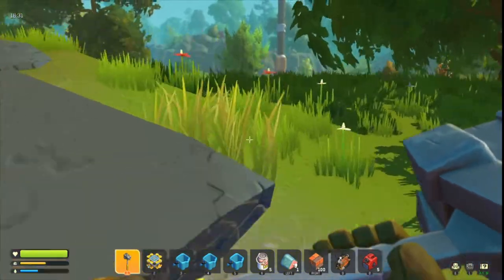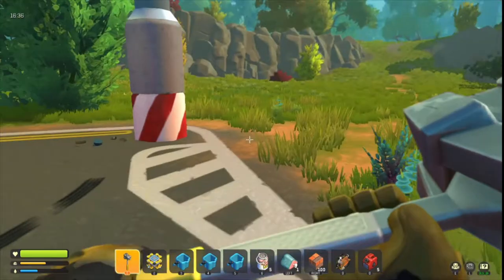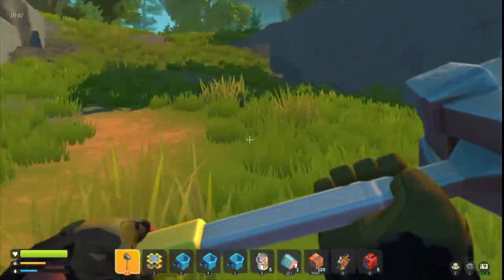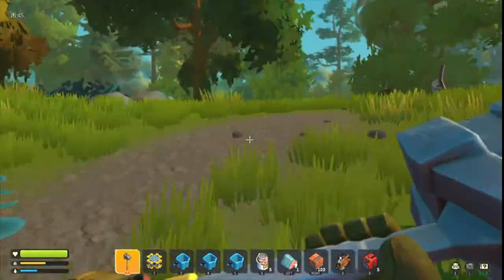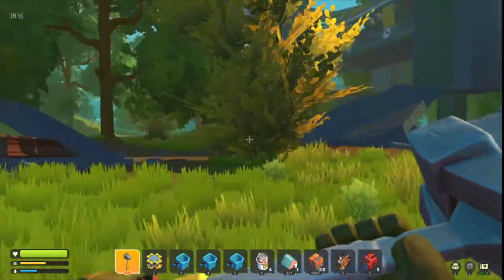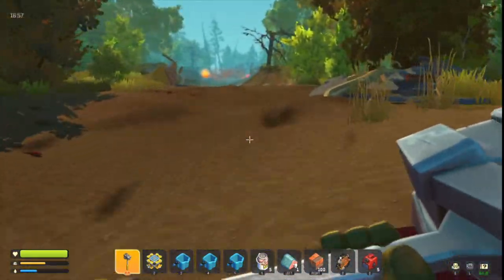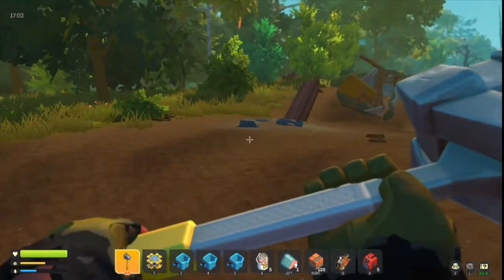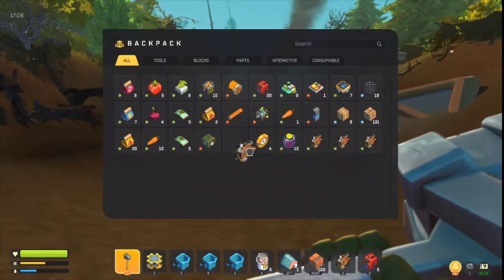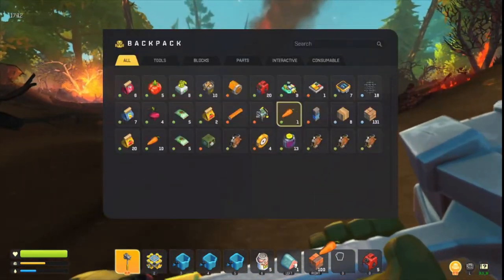Anything that is used for crafting or is consumable — collect. Everything else just leave it unless you really want it. I don't know exactly what time it gets dark, but the top shows something like 16:30, which is 4:30 in the afternoon. I reckon around six, seven, or eight it gets dark. So yeah, now we have enough metal to make a seat, two more bearings, and we don't even need one more wheel now. I'll eat this carrot.